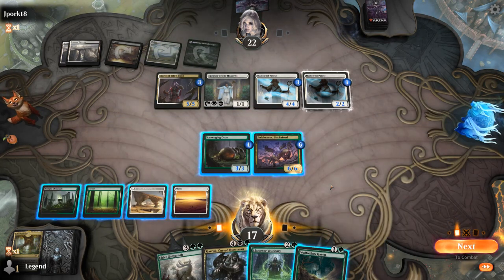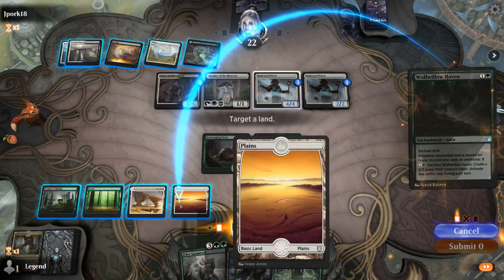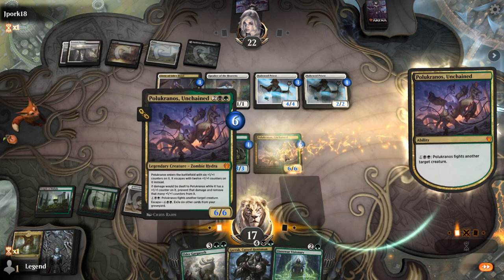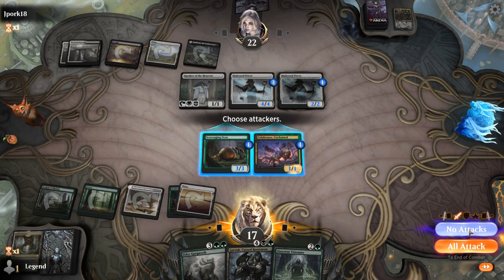I think Haven plus Fight is the way to go. Could fight Cleric now and then Speaker later — if I fight Speaker now, Cleric might be too big for me to fight. So let's do that, and pass.